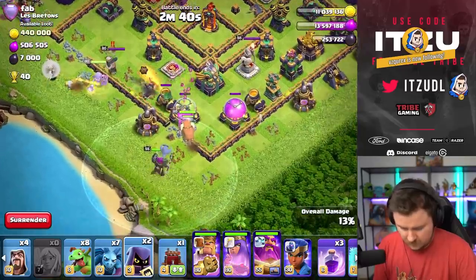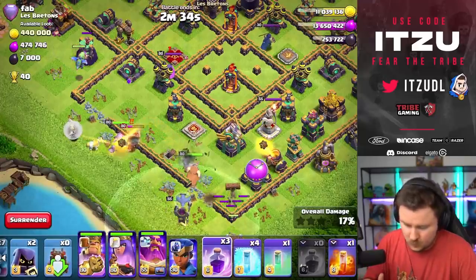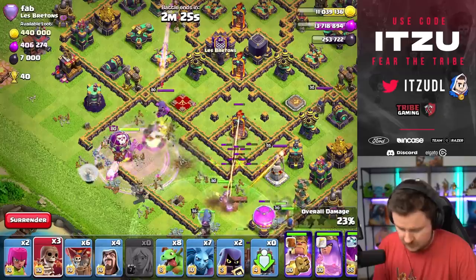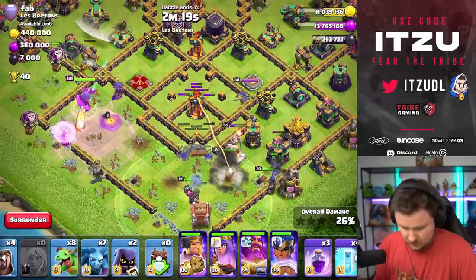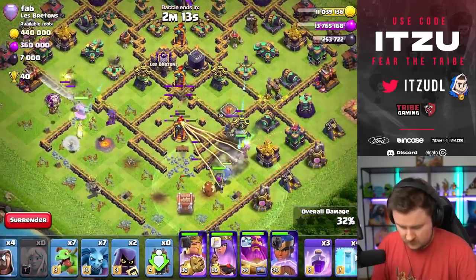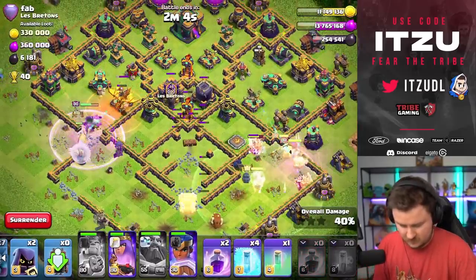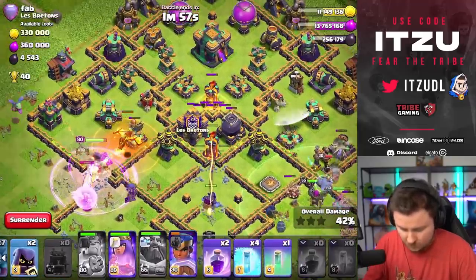Okay, headhunter over there. Lock launcher can be sent in now. I would just ride super aggressive because I need to make sure my king is running in the right direction, so I need to do the funneling. Nice — king is walking in the right direction. Now the wall break — that's looking so good. Another baby dragon. King ability — let's see. Warden ability — what the heck is that clan castle? It's a super dragon? Really?